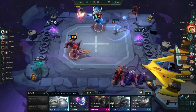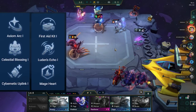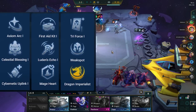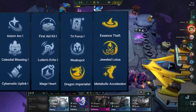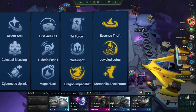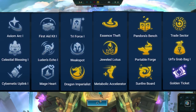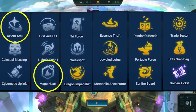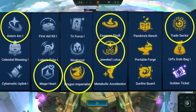The best augments to take for this comp are Axiom Arc, Celestial Blessing, Cybernetic Uplink, First Aid Kit, Luden's Echo, Mage Heart or Emblem, Triforce, Weak Spot to apply anti-heal, Dragon Imperialist, Essence Theft, Jeweled Lotus, Metabolic Accelerator, Pandora's Bench, Portable Forge, Sunfire Board, Trade Sector, Zoe's Grab Bag, and Golden Ticket. The best ones out of those are Axiom Arc, Mage Heart or Emblem, Dragon Imperialist, Essence Theft, Jeweled Lotus, and Trade Sector.